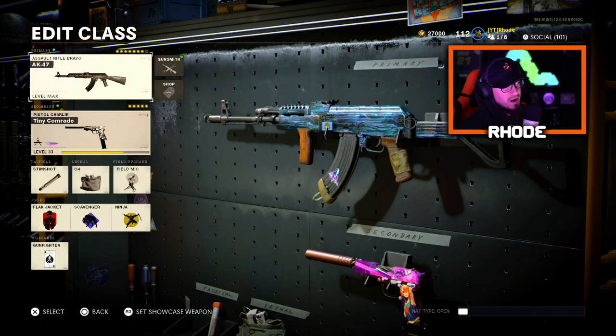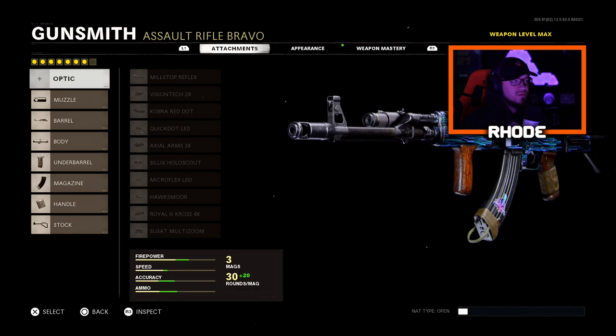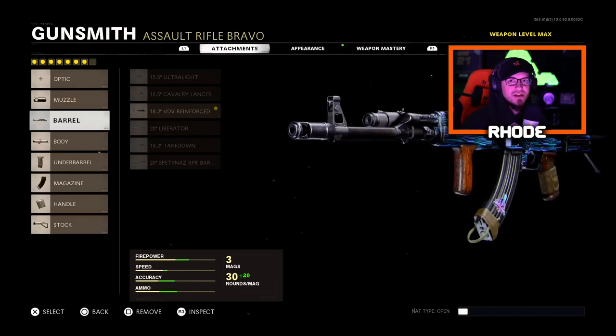These are the top five for multiplayer. For the primary, we're running the AK-47, which happens to be my favorite weapon right now. Let's jump into these attachments. We are running Gunfighter for most of these — you can switch it out with Perk Greed and have six perks instead of three. For multiplayer, I play Nuketown and Raid a lot. If you're playing Search and Destroy, you'd obviously want more perks. For the muzzle, we're running the Muzzle Brake 7.62, and I do this because it has no cons. I try to do that for every class setup — I think that's the key to having a very good class.